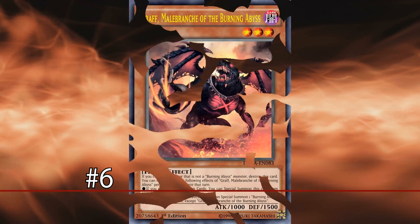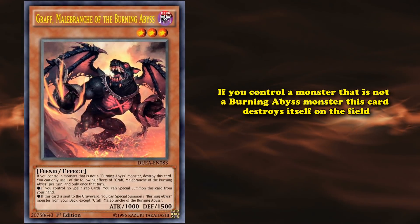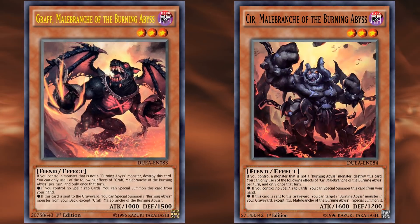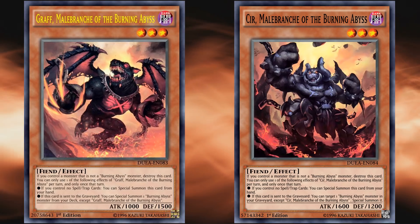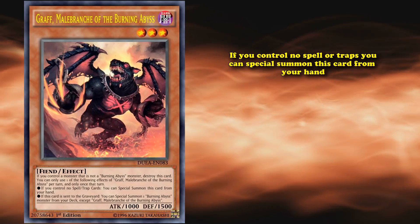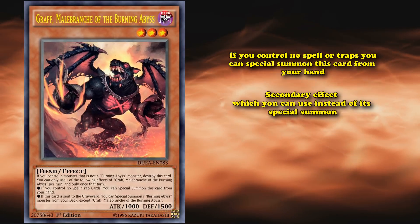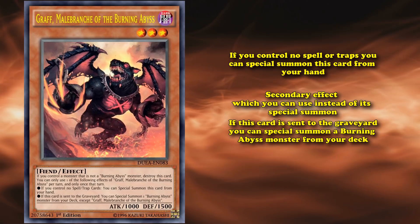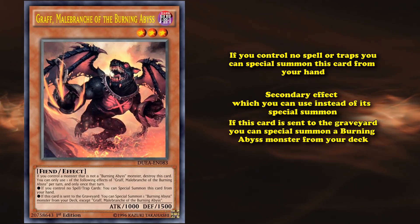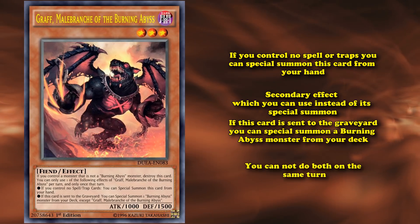At number 6, we have Graff, Malabranche of the Burning Abyss. This card has the effect that if you control a monster that's not a Burning Abyss monster, this card destroys itself on the field. Technically all Burning Abyss monsters have this effect — I chose Graff because it's one of the best main deck ones, as it has the effect where if you control no spells or traps, you can special summon it from your hand. All main deck Burning Abyss monsters have this effect as well. They also have a secondary effect where if this card is sent to the graveyard, you can special summon a Burning Abyss monster from your deck. If you use either of its special summon effects, you can't use the other one — so it can either special summon itself from your hand or activate its graveyard effect, but not both on the same turn.